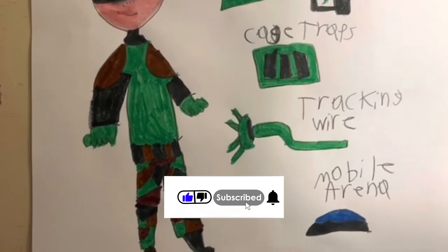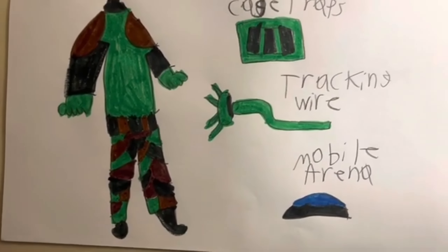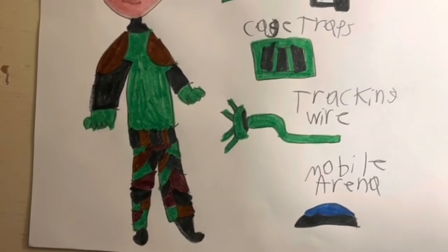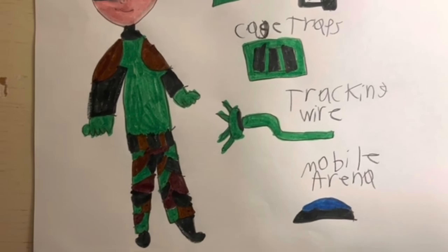Right here is the tracking wire. After you place this wire, after a few seconds it'll become invisible. And once the monster passes it, it will definitely track the monster — kind of like Griffin's sound spikes.